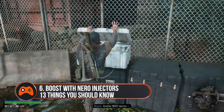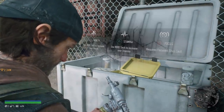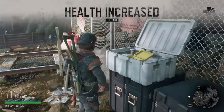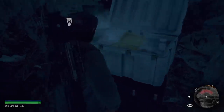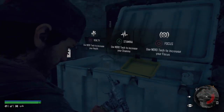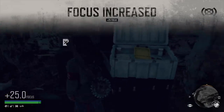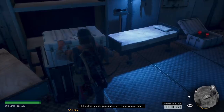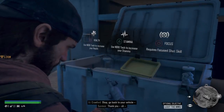Tip 6: Work out which attribute to boost with Nero Injectors. At every Nero research site and Nero checkpoint, you'll find white crates with Nero injectors inside. These allow you to buff three core attributes: Health, Stamina, and Focus. Each Nero injector will increase the stat you choose by 25. Health allows you to take more damage, Stamina increases the time you can sprint, jump and roll, while Focus is only relevant once you've acquired the Focused Shot ranged skill — it enables a slow-mo bullet time ability when aiming down the sights and clicking the right stick. Increasing your Focus stat lengthens this ability and is great for spraying down hordes or stealthily headshotting enemies in ambush camps.